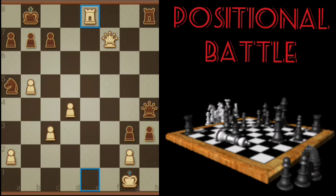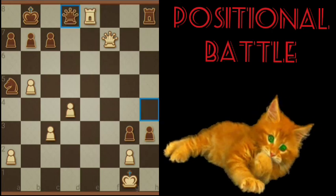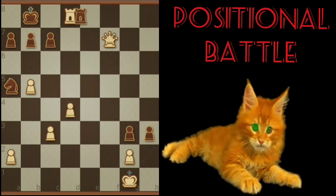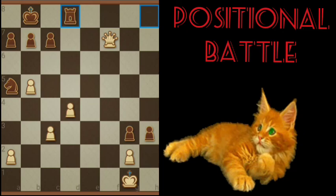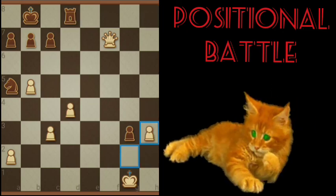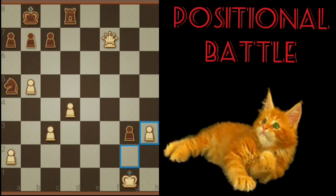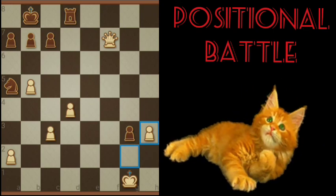Check, and Black resigns. Because what does Black do in this position? I mean, I guess you protect with the Queen there, check — and then you can save the position, but we're not winning in that spot. So anyway, that wraps up this episode of Dr. Chess Adventures. Thanks for watching.